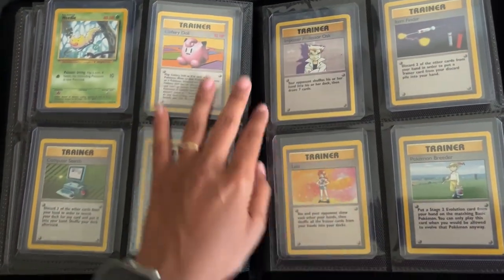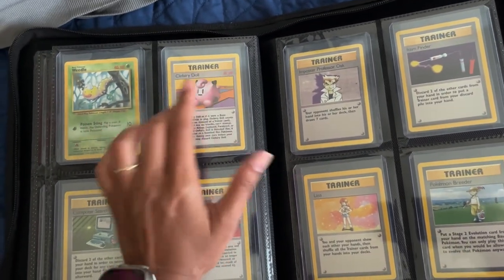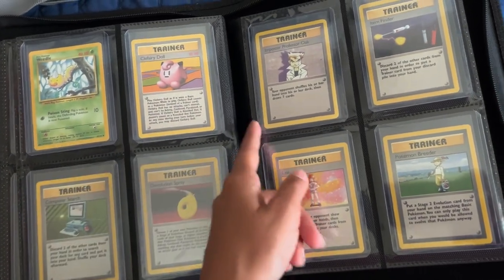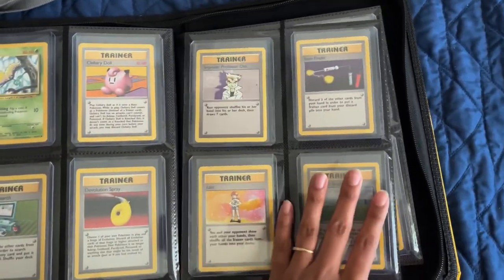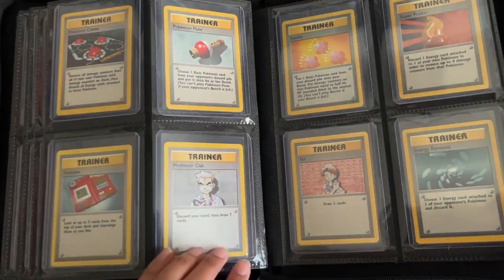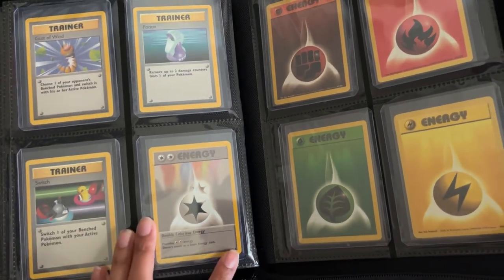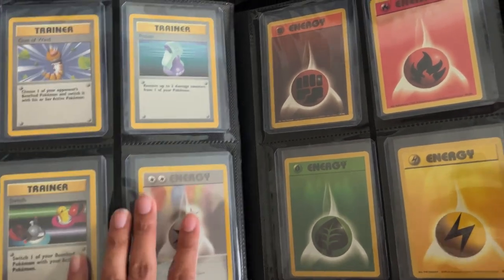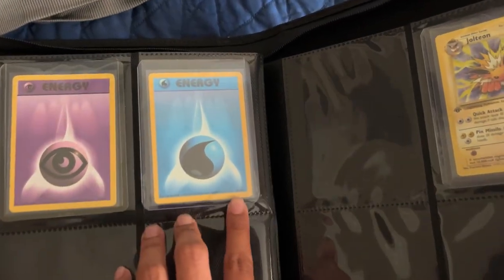And then we finally get onto the trainers. For these trainers here, the first one starts with the rare one — this is going to go up to 102. The last one I was missing was a Clefairy Doll, and I got this one on a place called TCG Player. None of these are base set 2 — you'd know if it's base set 2 because it would have a little 2 here. Mine don't; I made sure I got all base set 1. And we have 84, 88, 92, 96, which starts with our energy — that double colorless energy, which was really handy if you used to play the game. And then we get to 100, and that last one here is 102.